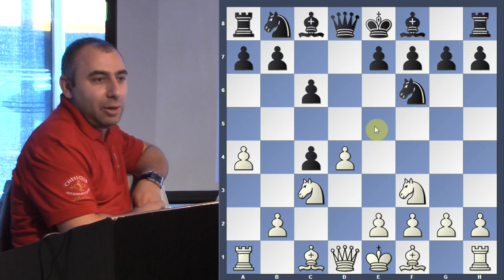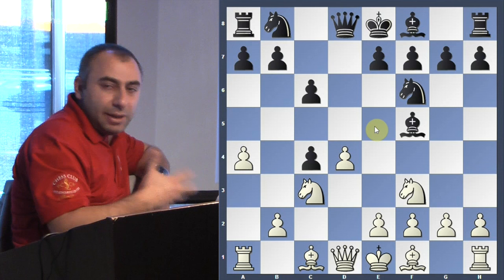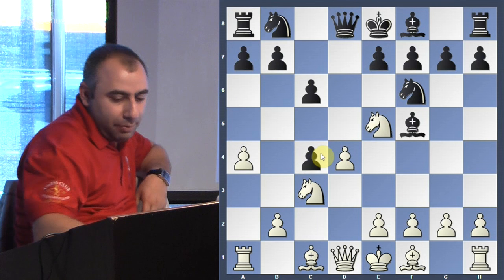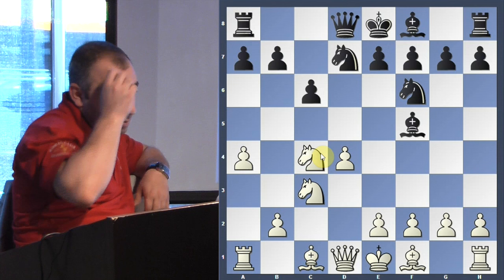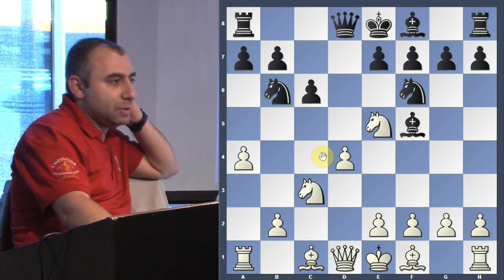Black plays Bishop f5, simply activating the bishop and putting pressure. White plays Knight e5, just trying to capture the pawn back. Black played Knight b6, offering the exchange of knights. But White wants to keep the knight in the middle — he doesn't want to exchange, so he keeps it there.